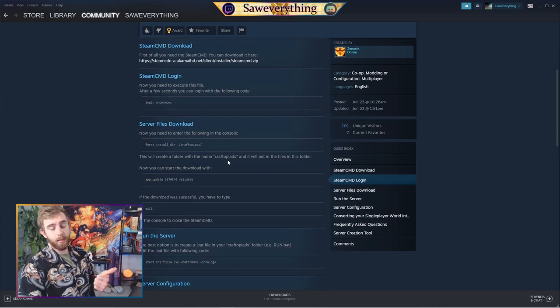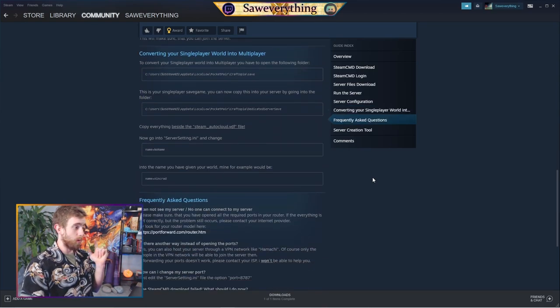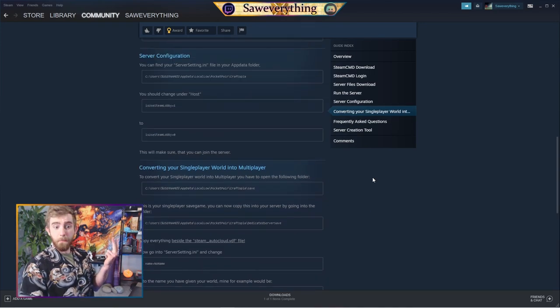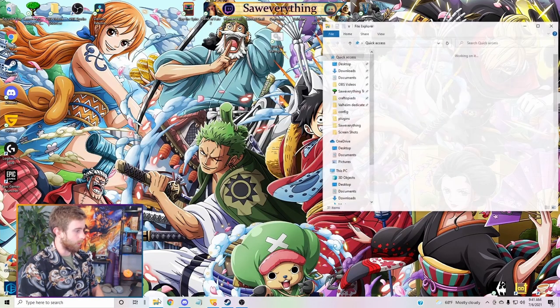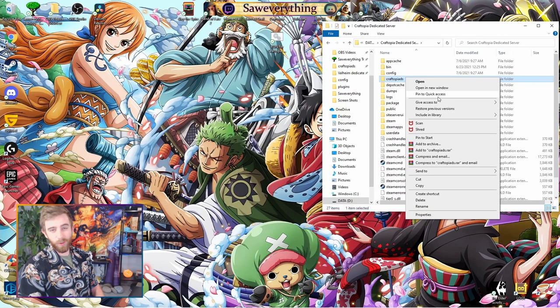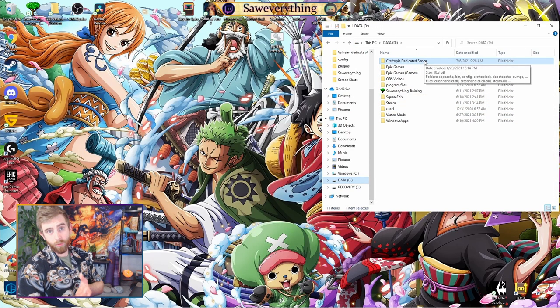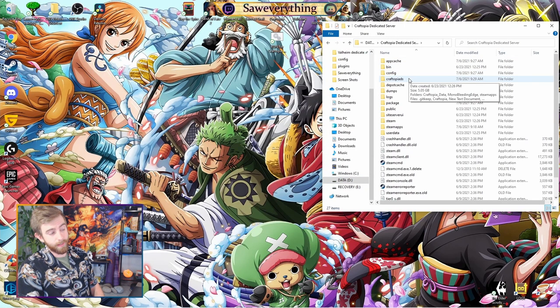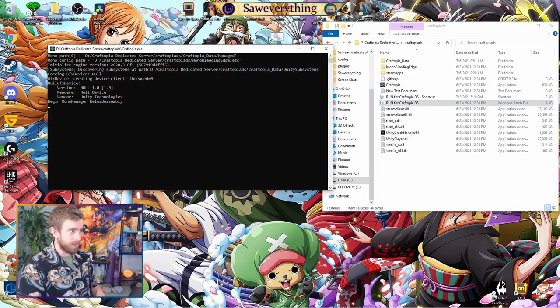That covers everything: the dedicated server is built, it's the same world you were playing in single player, and the ports are forwarded. Now it's time to test. To run the Craftopia server, either use the desktop shortcut you created, or navigate manually — go to the hard drive where Steam is, then Craftopia Dedicated Server, then Craftopia DS, and run the batch file. The run batch file will open a command prompt and load the server.